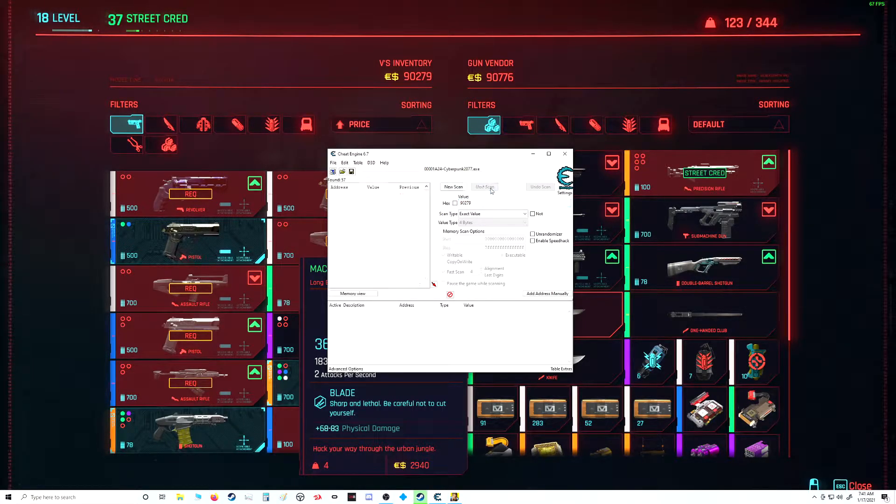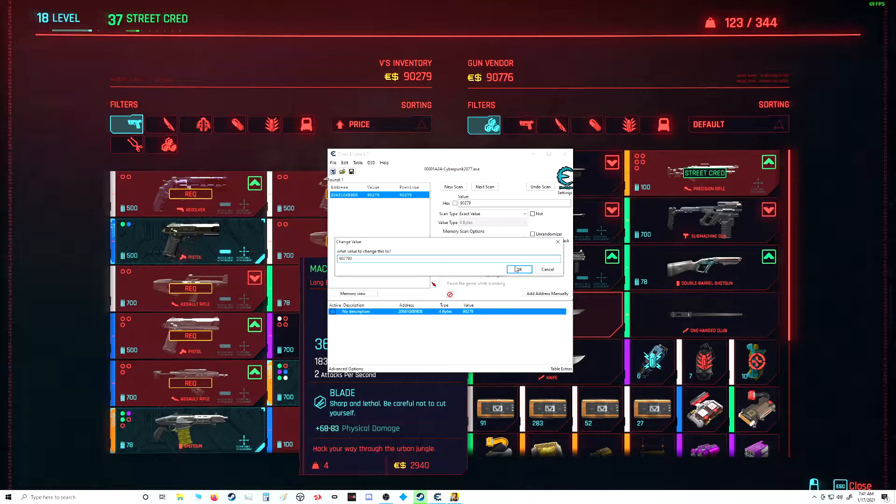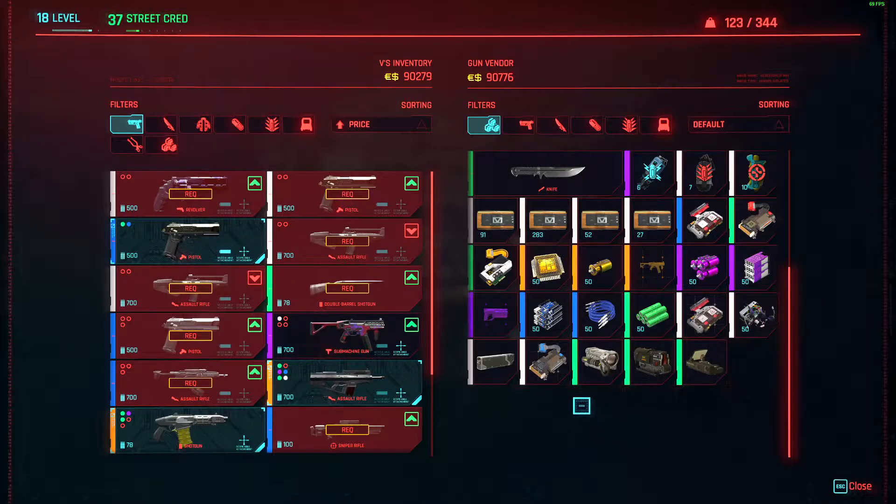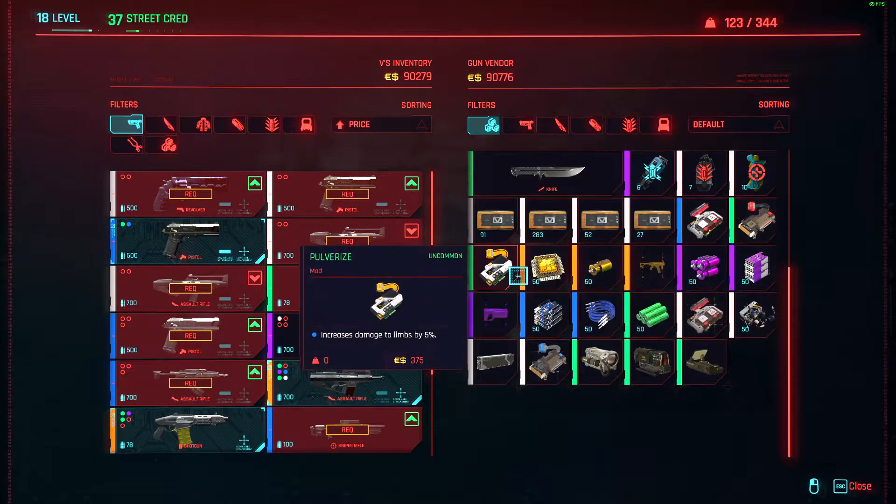You can see it right there — we'll just change it here and add a zero to the end of that. Boom, now we have a shitload of money. Money is not going to be the problem anymore. Now that we have a shitload of money, what we're gonna do is buy a whole bunch of legendary item components and all sorts of other stuff.